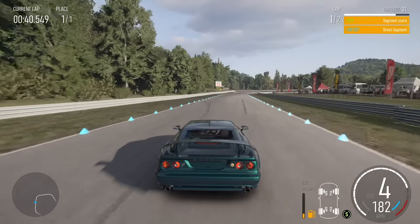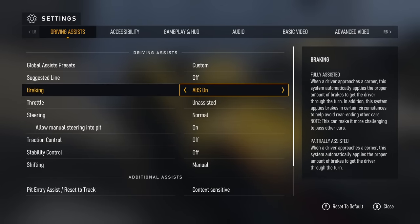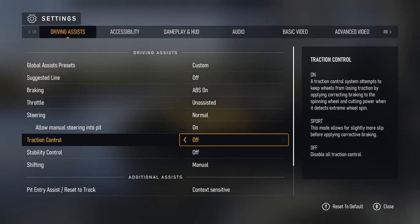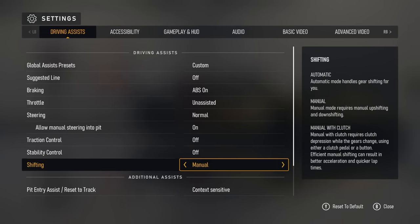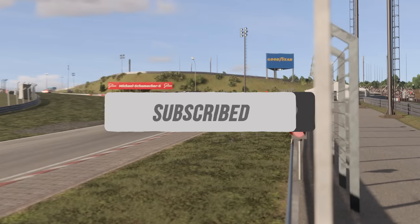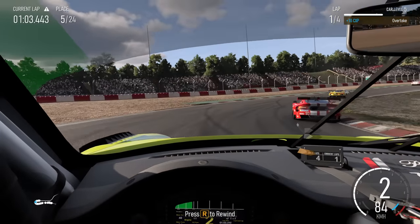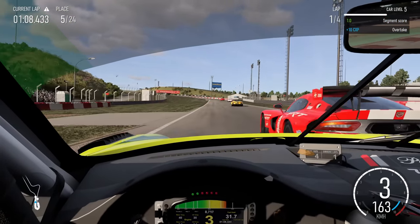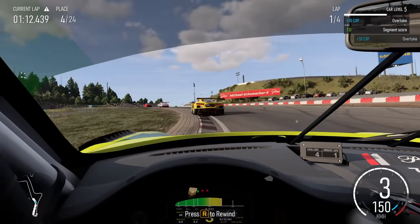Feel free to disable the track limit markers when you feel confident. Adjust the rest of the assists to your personal tastes, though if you want the best times I would suggest turning off everything other than ABS. Use normal steering for gamepad and simulation steering for wheel. Speaking of simulation, I'd love it if you joined us as a subscriber to make sure you get notified of our upcoming wheel review, where I've put the game's physics and handling under the spotlight in a way that wasn't possible in our general review.